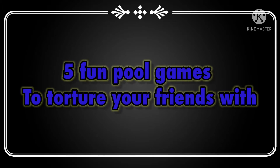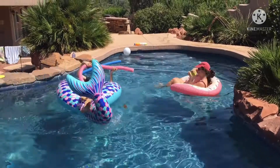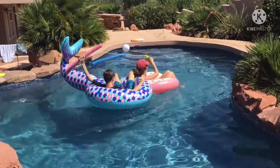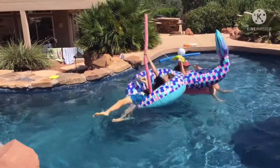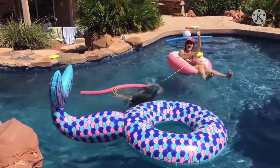Here are five fun pool games to torture your friends with. First up, we have Commanding Stick Yonky Royale. You and your opponent will each be on a float, and you'll have a sandbag that is tied to a pool noodle. You try to pull each other off and bump into each other like it's bumper cars. The person with the pool noodle is called the Yonkster. Look how fun this looks. And when you fall off, your opponent gets a point. First of three wins.